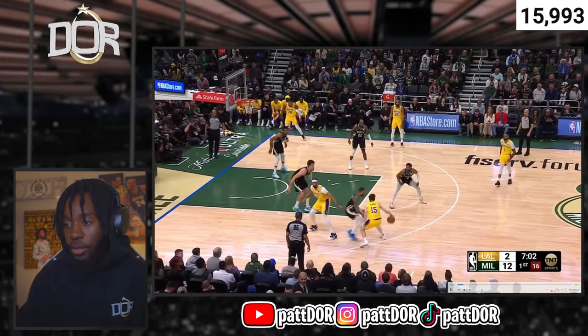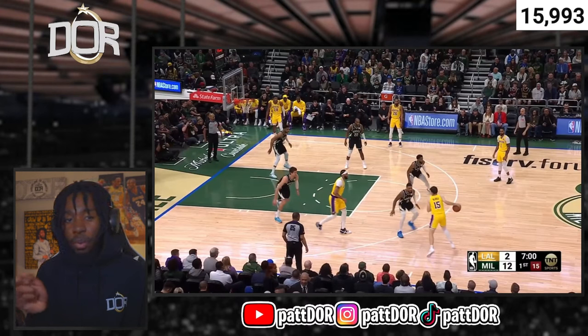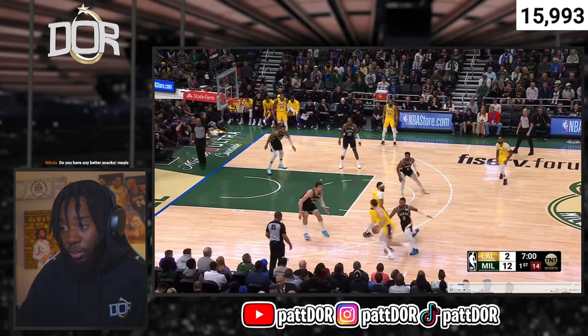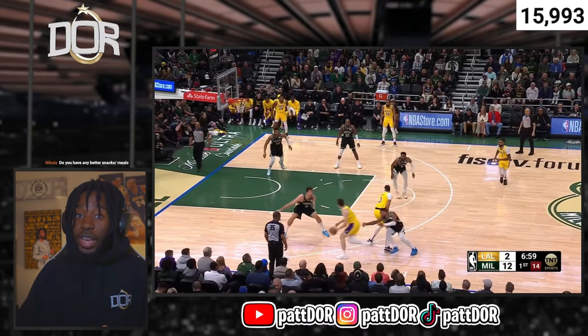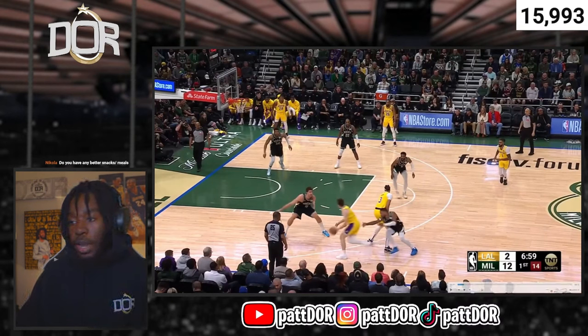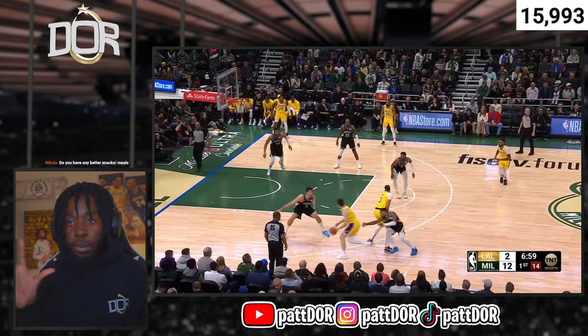With Austin Reeves, he got that first screen but didn't have anything there. Once he gets off this screen, y'all got to understand how to use your peripheral. Because once he gets here, all the variables he has to interpret at real game speed: how quick is Danny going to chase, how is Brooke Lopez showing, what is Giannis doing weak side, what is Beasley doing, what is Middleton going to do? You can't try to look at one thing — you got to see the whole floor and make your reads.